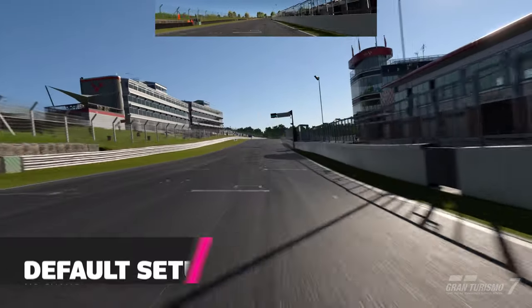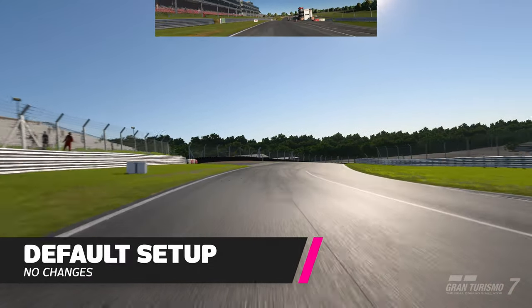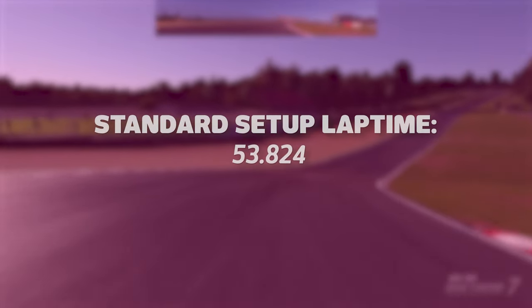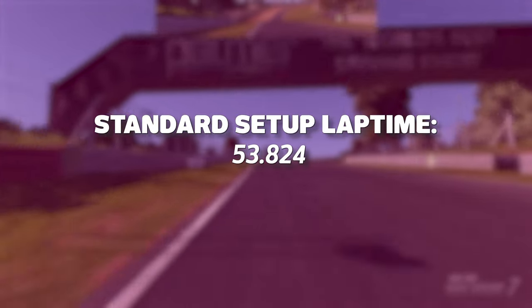If you're making your own setup, it's always a good idea to familiarise yourself with the car on track before making any adjustments. Ross managed a best lap of 53.824 seconds, with a theoretical optimum lap of 53.791. Time to start meddling.